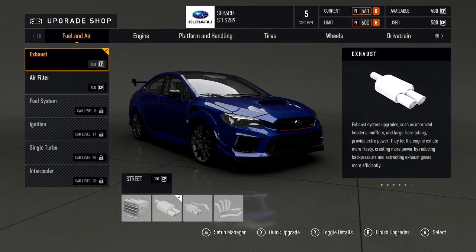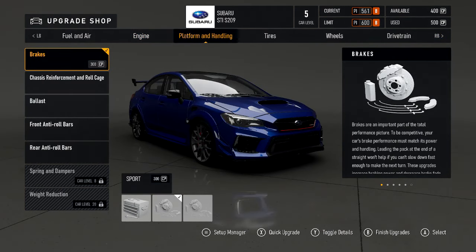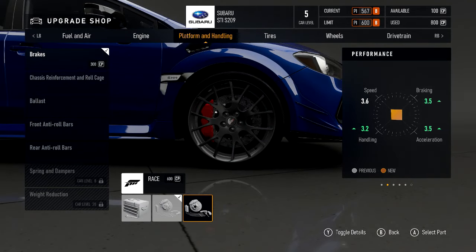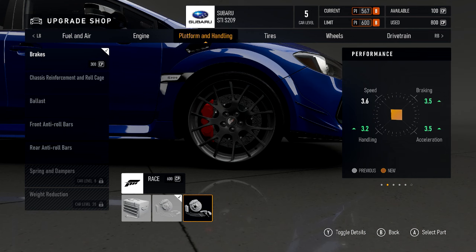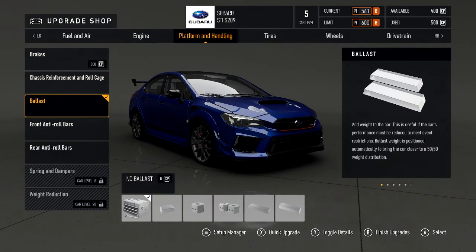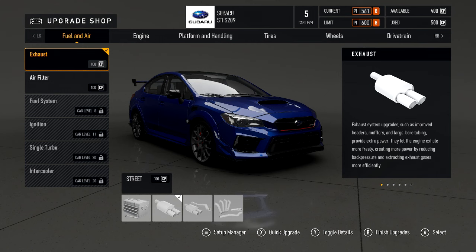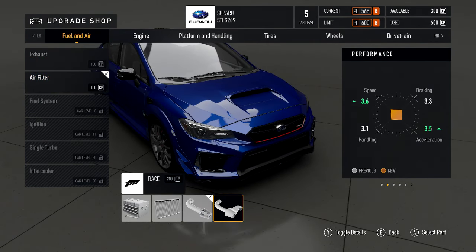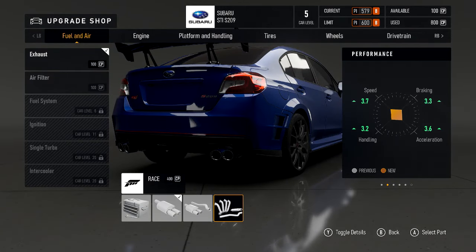At 400 CP, I have 400 available so I can pick that. Fuel and air filter... No, it was exhaust. That changes a lot.